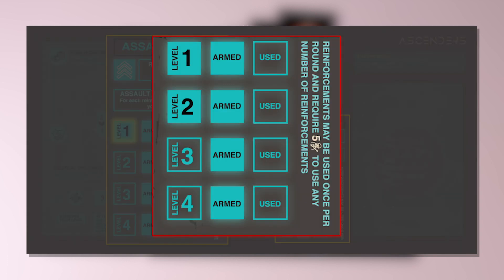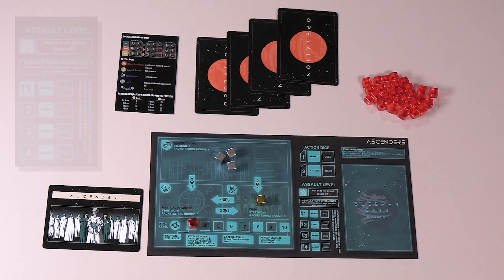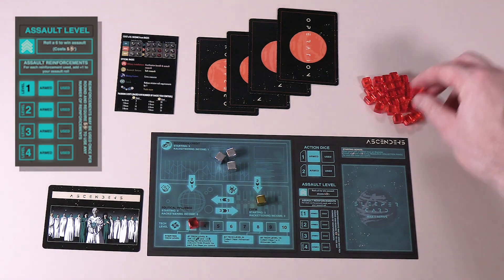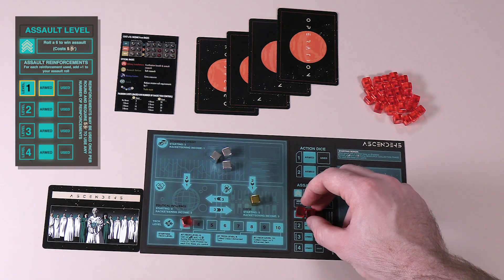If this were Constellation Core, the starting assault level would be two, and if this were the Fixers, the starting assault level would be zero. Since the Ascenders' starting assault level is one, we'll place a player marker cube in the level one box, and a second player marker cube in the adjacent armed box. We'll cover assaults in more detail shortly.